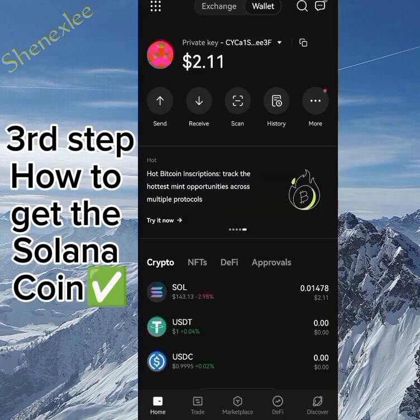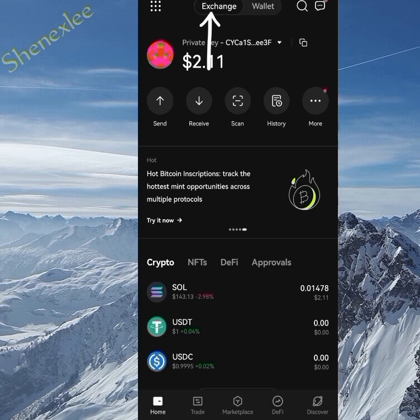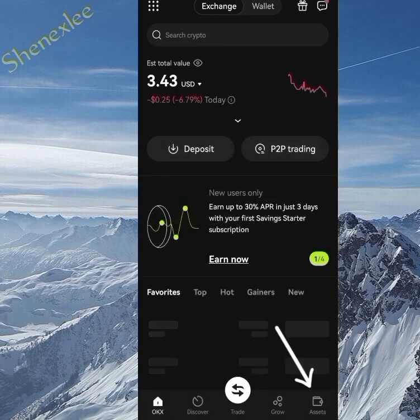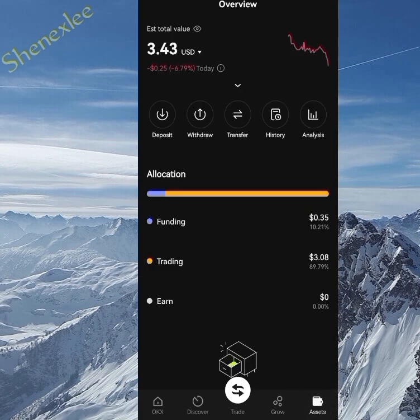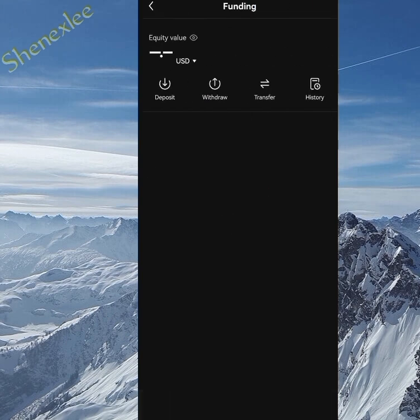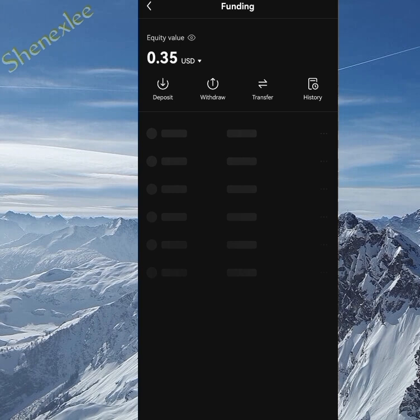The next thing to look at is how to get the token — and it's not something complicated. Go back to your exchange and make sure you're on the exchange tab. Move straight to your assets. On the assets screen, there are three segments: Funding, Trading, and Earning. Go to Funding, because that's where you'll send your USDT first in order to convert it into Solana.